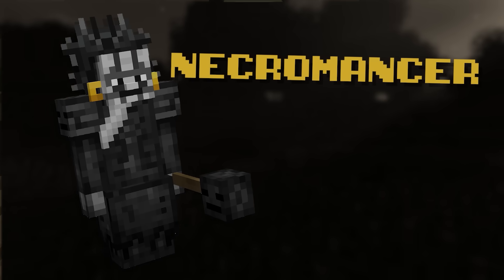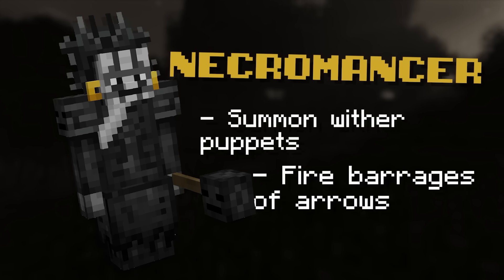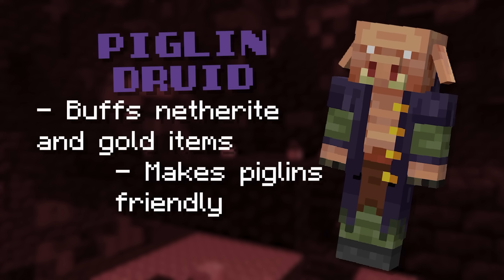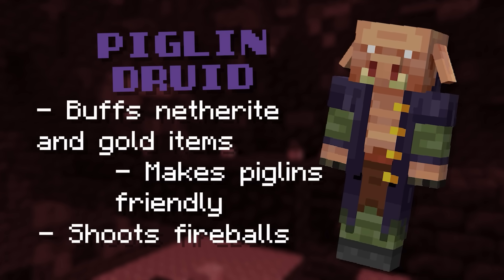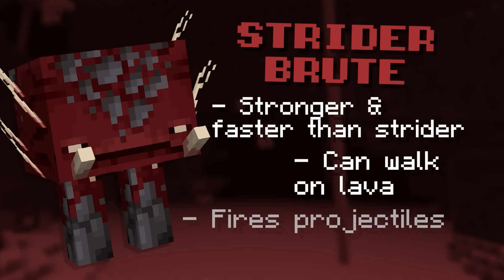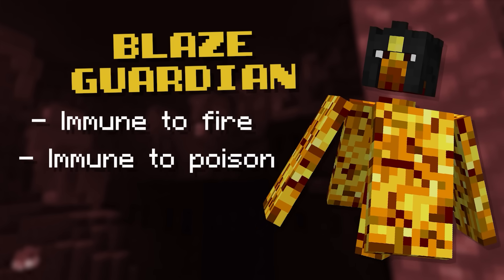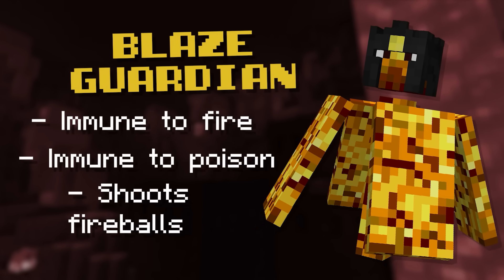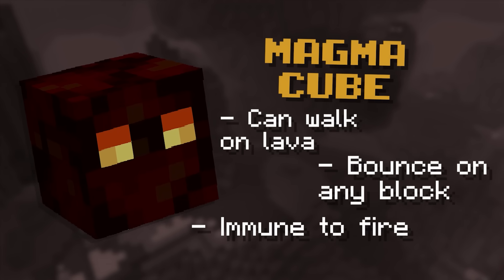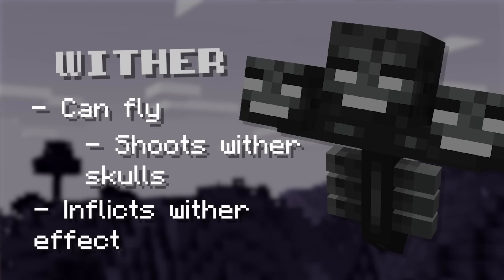This stone unlocks 6 insanely powerful shapeshifts. Number 1 is the necromancer, which lets me summon wither puppets that attack my enemies, and I can also shoot barrages of arrows. Number 2 is the piglin druid, which buffs netherite and gold armour and tools, makes all piglins friendly, and lets you shoot fireballs at enemies. Number 3 is the strider brute, which makes you stronger and faster than a regular strider, lets you walk on lava, and fire projectiles. Number 4 is the blaze guardian, which is immune to fire and poison, and lets me shoot fireballs. Number 5 is the magma cube, which lets me walk on lava, bounce on any block as if it was slime, and makes me immune to fire. And number 6 is the wither, which lets me fly, shoot wither skulls, and inflict the wither effect when fighting enemies.